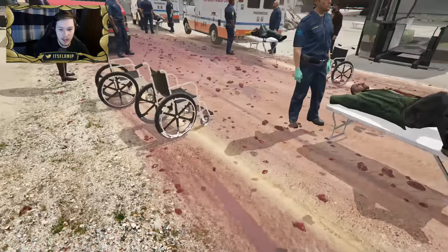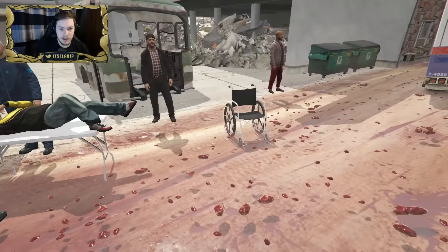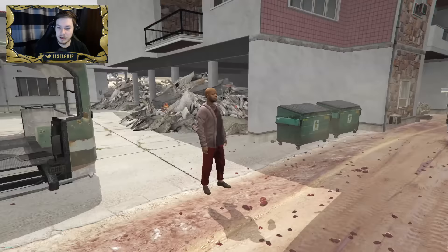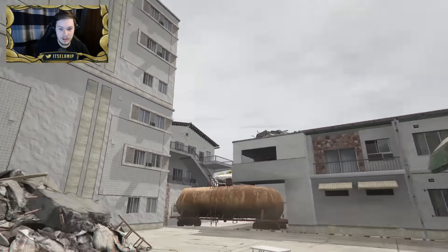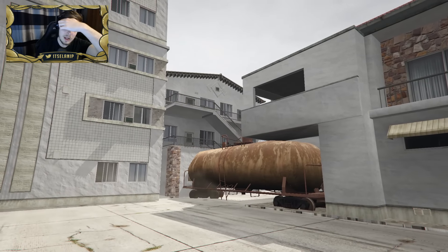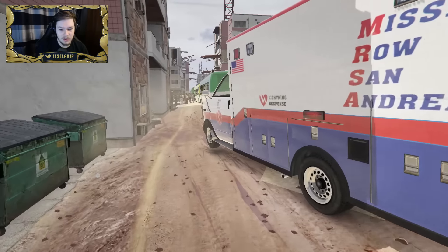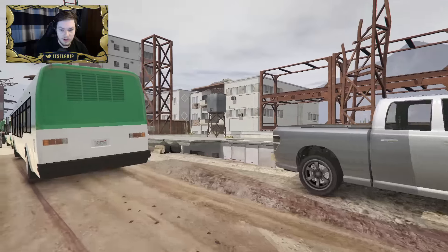Over here we have some injured people getting medical attention. You can see there's blood everywhere. There are wheelchairs here for people that have been really severely injured, but it's nice that they're getting medical attention. Look at this detail — there's rubble everywhere. This is really nicely created.